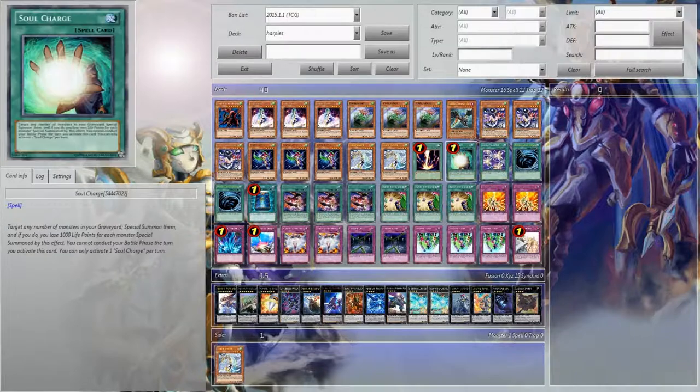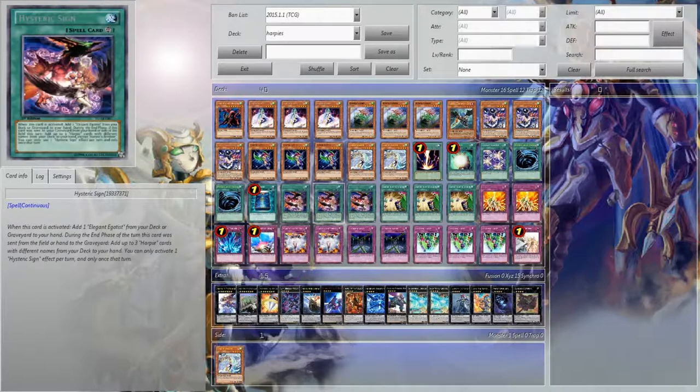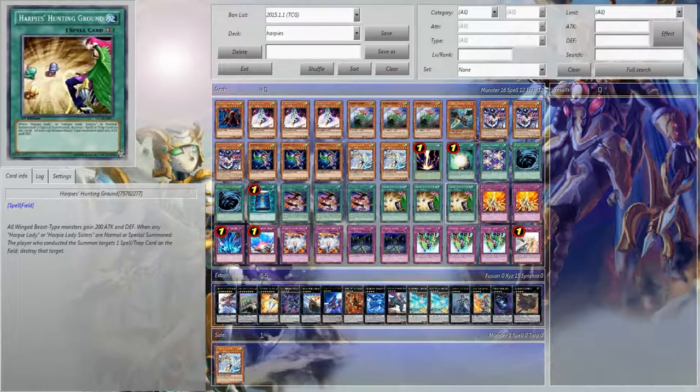One Raikeki, one Soul Charge — Soul Charge is too good — one Elegant Egotist, two MST, one Book of Moon, three Hysteric Sign, three Harpy's Hunting Ground.